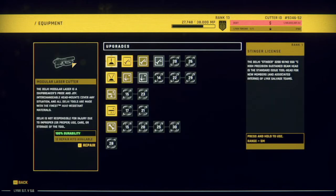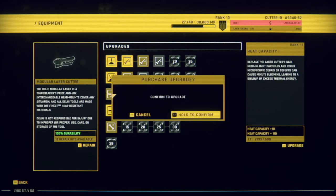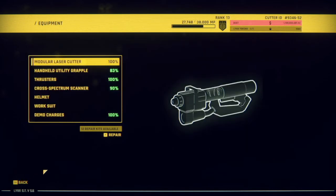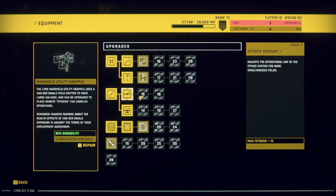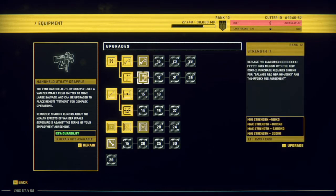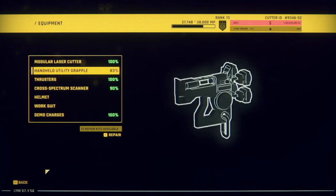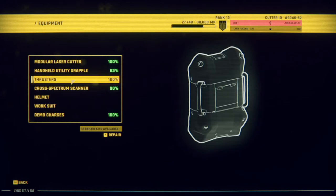Let's see what upgrades I've got available. I can get some extra range on my laser cutter there, and more heat capacity — that's always a good one to have. It stops your tools from overheating. In the utility grapple, there's a bit more charge push force and some more strength. Let's go for the strength.